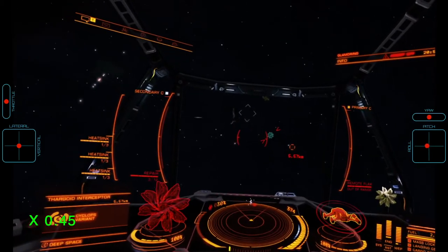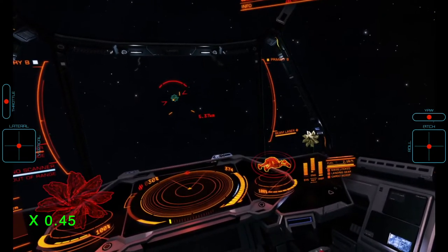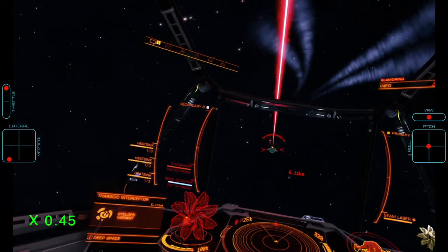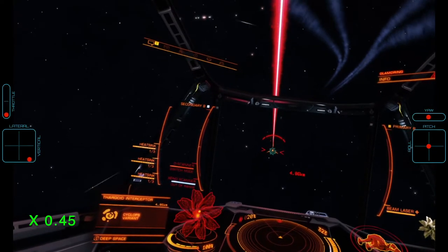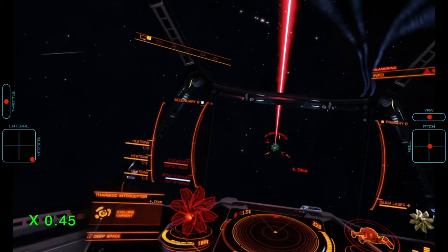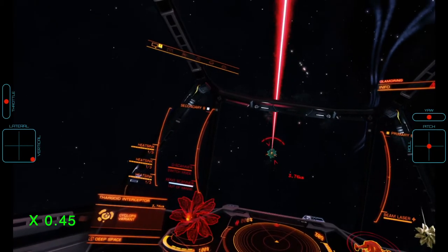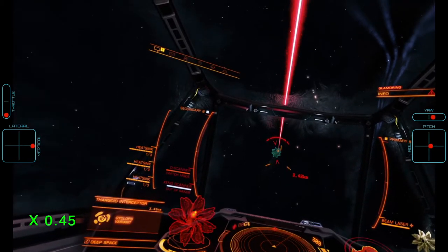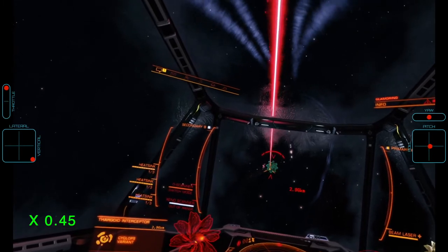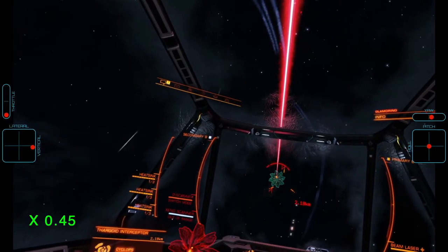Once the swarm is taken care of, it is time to start our first attack run and we set our pips to 0-4, as discussed earlier. When the Cyclops is in range, we start firing the beam laser in order to pre-cool our ship with the thermal vent effect. At the same time, we start building transversal velocity in a direction perpendicular to the Cyclops by applying lateral and vertical thrusters and close the gap by applying forward thrust. Once our transversal velocity has built up, we can ease up on the throttle and use our laterals and verticals with a bit of roll to create a corkscrew type of motion around the Cyclops, while playing with forward and reverse thrust to ease ourselves into an orbit.